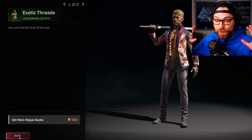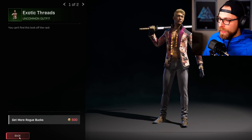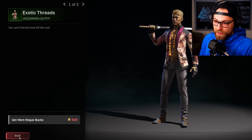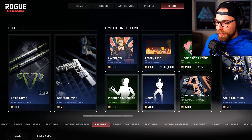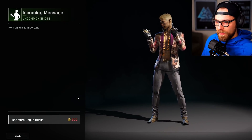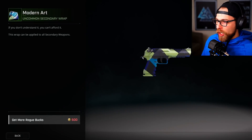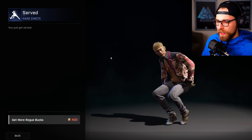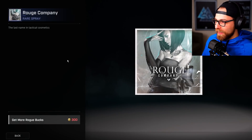Season one drops the first week of February — probably February 3rd, since updates usually come on Wednesdays. We also have the emotes Totally Fine, Hearts and Drones, Construct Orange, Giddy Up, and Incoming Message. Then the Aqua Caustics rare primary wrap and Modern Art uncommon secondary wrap. The Served rare emote — not sure if that's in the game yet. Rouge Company spray — I like that they took the common misspelling of 'Rogue' and did something fun with it. Nice-looking spray too.